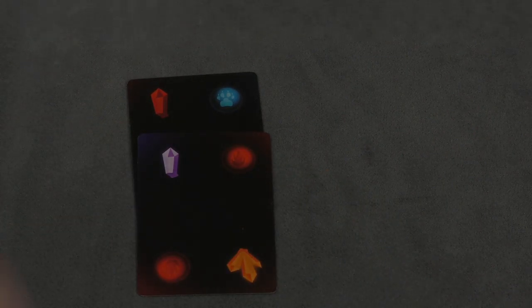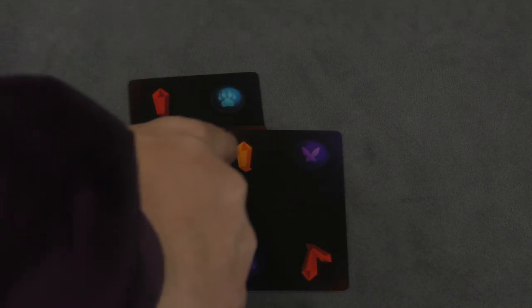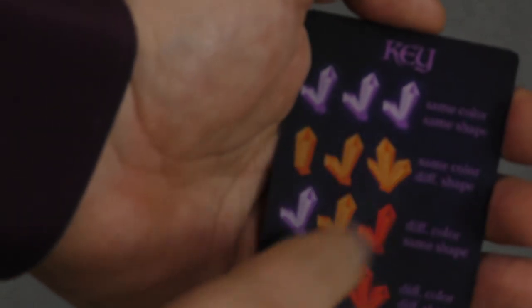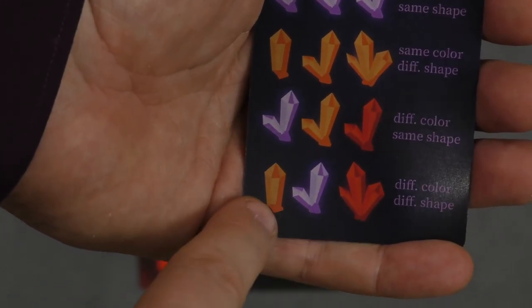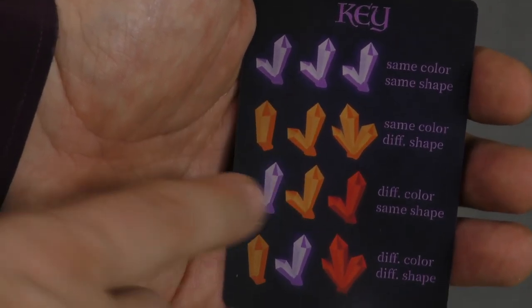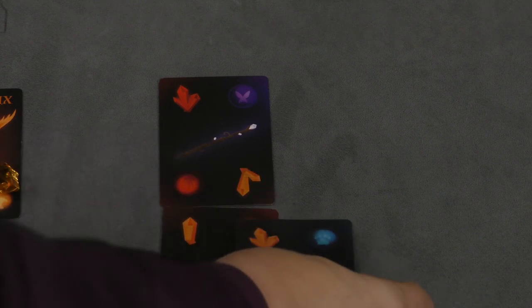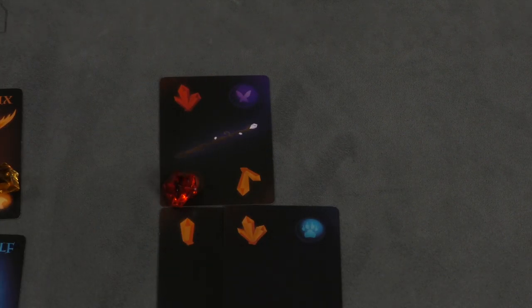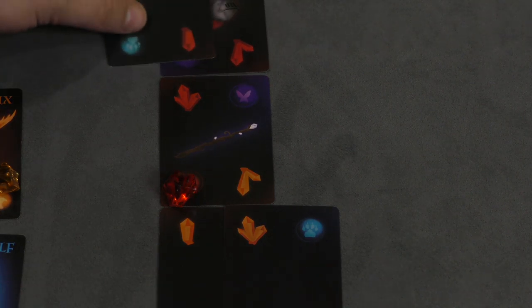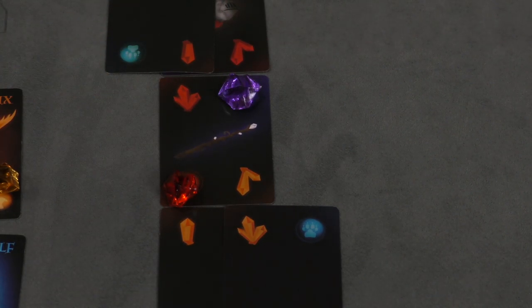Another way is by having three that are all the same number but all different colors. And again, this activates an ice wolf gem. There are also two other ways: where they're all exactly the same, or where they're all different — all three colors are different and all three numbers are different. So the number has to be either all the same or all different, and the color has to be all the same or all different. There are nine treasures in the deck that have two different orbs on them. As I place them out and activate both orbs, that treasure is mine.